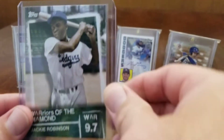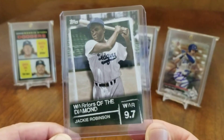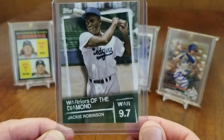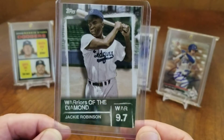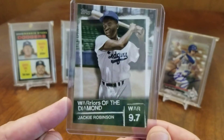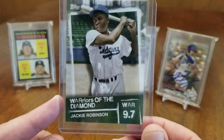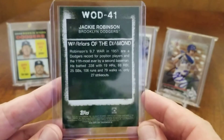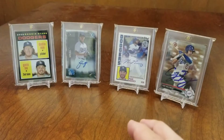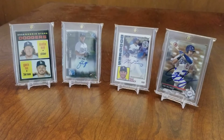I believe this insert must be like a photo variation or SP or something, because it was flipped around in the pack, which at first led me to believe it was going to be an autograph. But when I found out it was just one of these Warriors of the Diamond, I was kind of confused why it was flipped around. My only guess is that it might be a short print version of this card, so I'll have to check into that further.